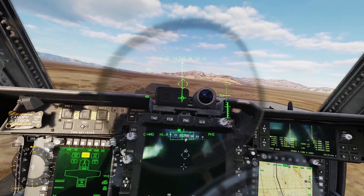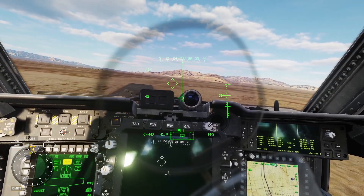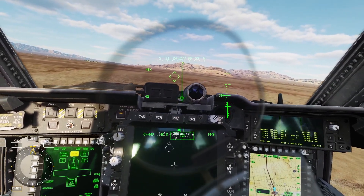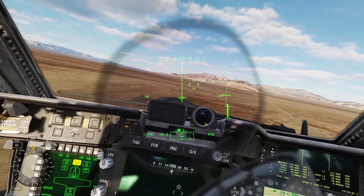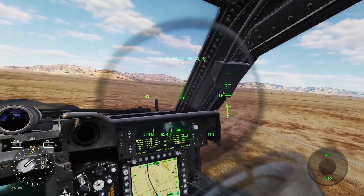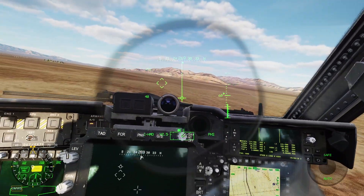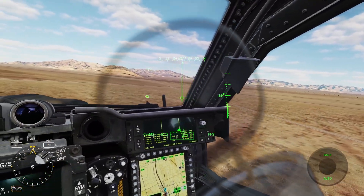In combat mode, clicking right short makes George fly to the direct-to queue, but that involves the navigation system so I'll cover it in a different video. The last mode is CMWS. This lets you adjust the countermeasures — you can click forward to arm or safe it, and backwards to set it to auto or bypass.